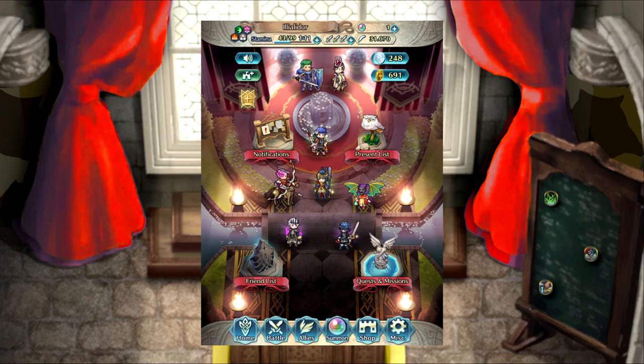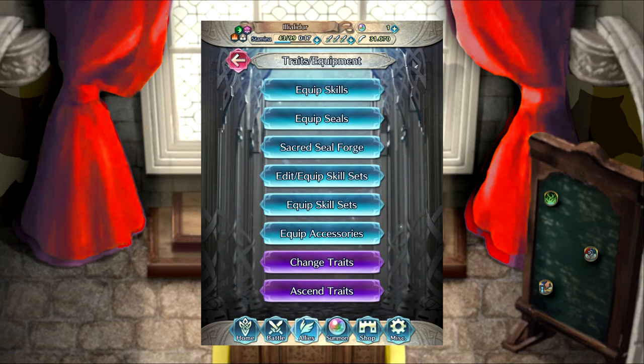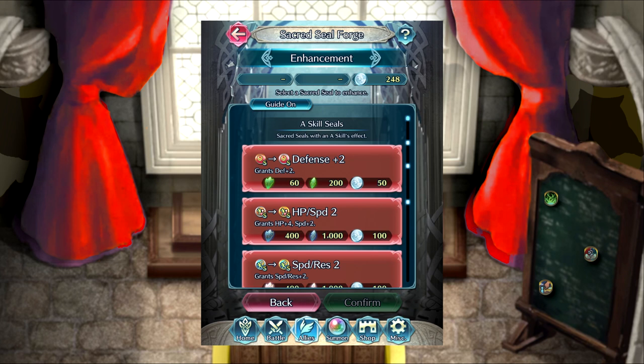So, how do you create a Sacred Seal? Navigate from your home screen to the Allies menu by tapping the third icon along the bottom row marked Allies. Tap on the menu for Traits and Equipment, third from the top. You will go to this screen a lot for this video. To get new Sacred Seals or to upgrade them, go to the option that says Sacred Seal Forge. Once in the Sacred Seal Forge, near the top of the screen you will see either Enhancement or Creation. You can toggle between these options to create and then evolve your seals to higher levels. To work with Sacred Seals, you will need three resources: Sacred Coins, Badges, and Great Badges.